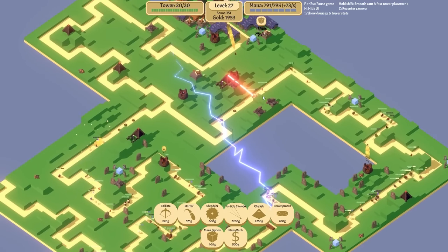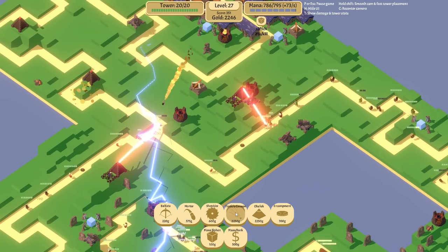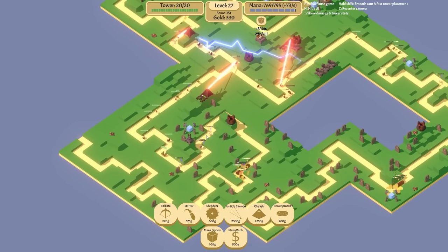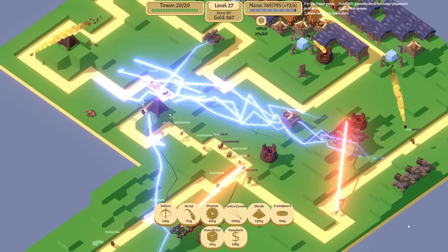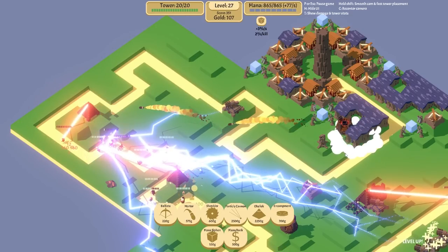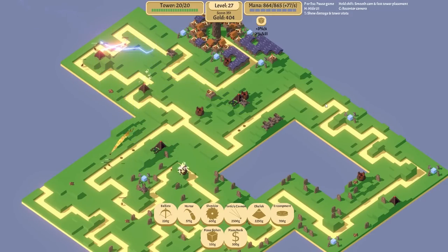I'm thinking about getting another particle cannon here - we can almost afford another one. Let's purchase one - most shields, most shields. Oh you want most shields too? Okay. Lots of particle cannons happening right now - lots! I love all the colors. Mana's actually doing surprisingly okay but I'm going to get a few more mana banks down. I want to stay maxed. I'm scared of us just running out on a level where we get overwhelmed. 77 mana generation per second - and that's kind of without the lifesteal too.